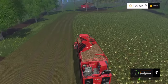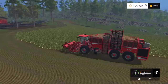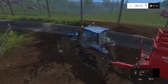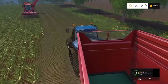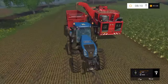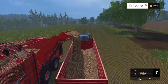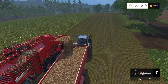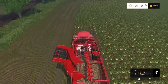It must almost be full. There we go — right, let's unload this. The great thing with this is it unloads so quickly. It's like a wall of sugar beet. That is rapid — 40,000 litres into that trailer, so quickly. Right, move that other way and crack on for a bit, I think.